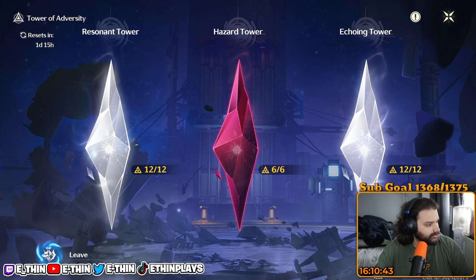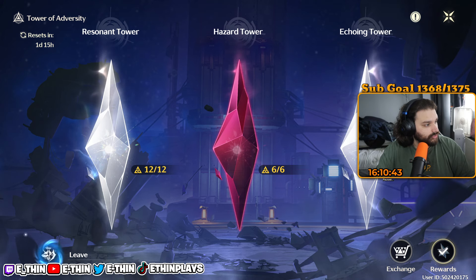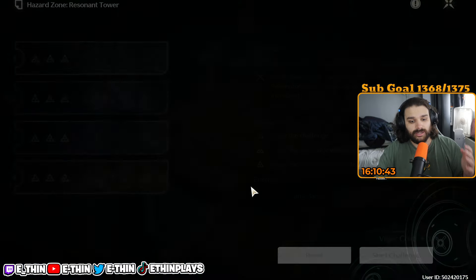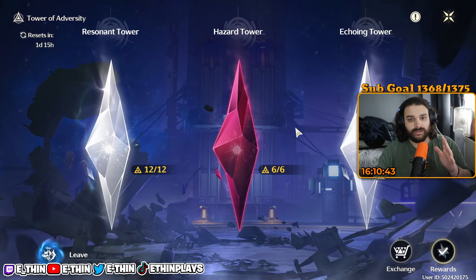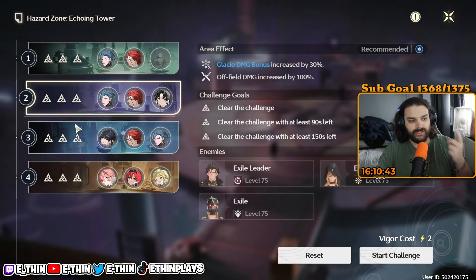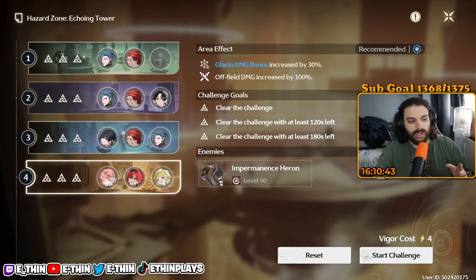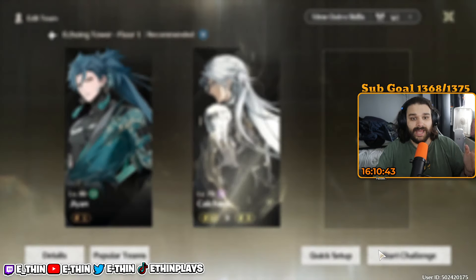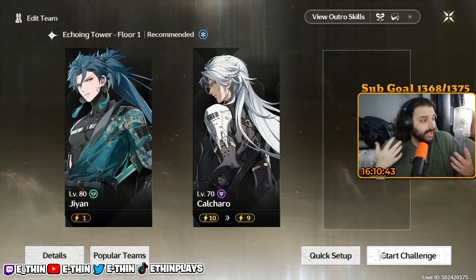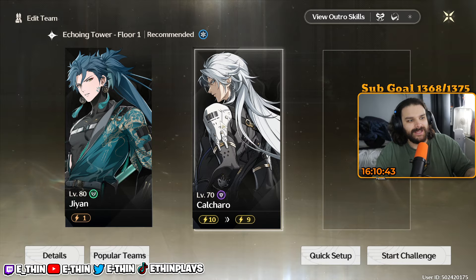The big thing about Wuthering Waves is they have this thing called Vigor. Vigor is pretty much the energy that your character can use. The left tower and the right tower have four stages — stage one costs one vigor, stage two costs two, stage three costs three, stage four costs four. You can see the numbers on the side. If I go to any random stage and click Start Challenge, everyone has 10 vigor.